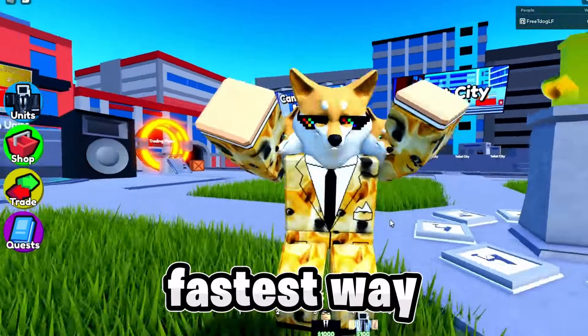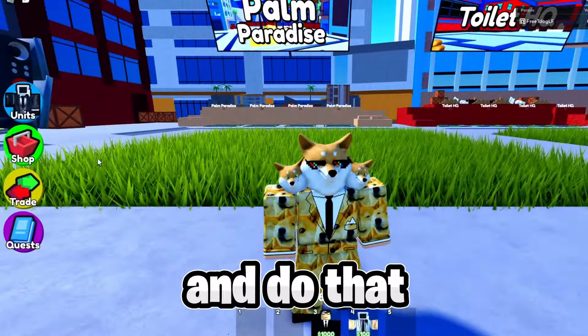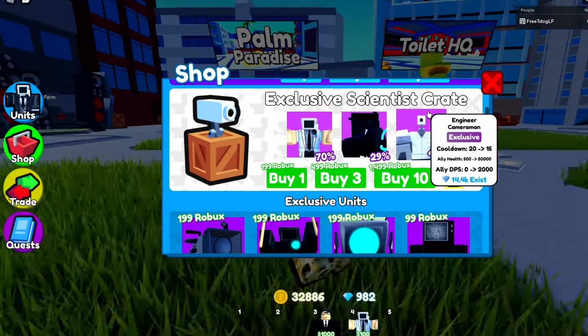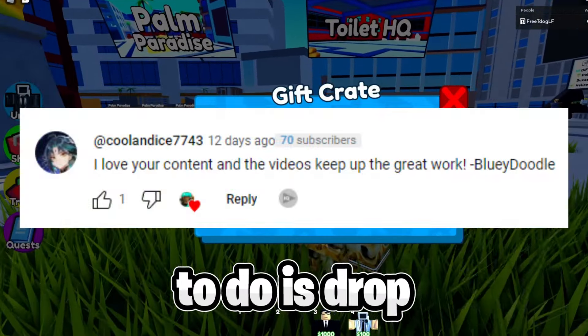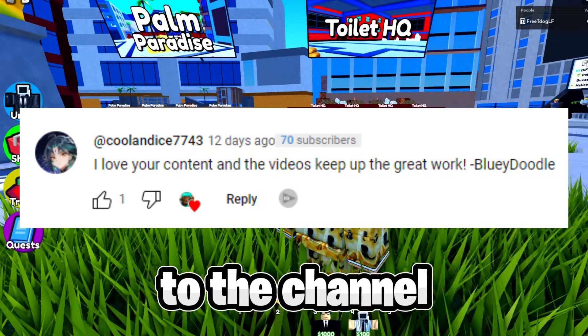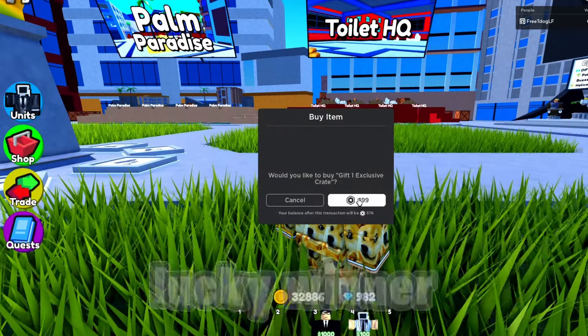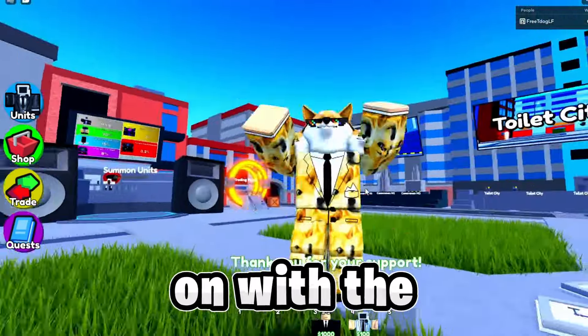In today's video I'm going to show you the fastest way to get gems in Toilet Tower Defense. But before we do that, you have a chance to win yourself a free exclusive Scientist crate and the chance to get your own free Engineer cameraman. All you need to do is drop a like, subscribe to the channel, then comment your Robux username down below. I pick one lucky winner from each video. Anyway guys, without further ado let's get on with the video.